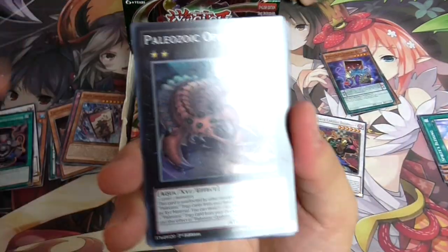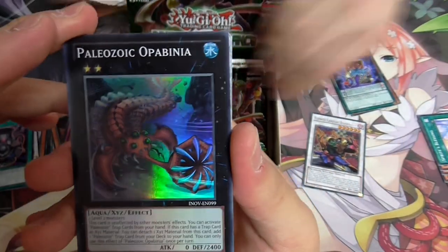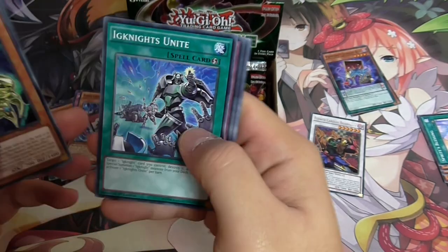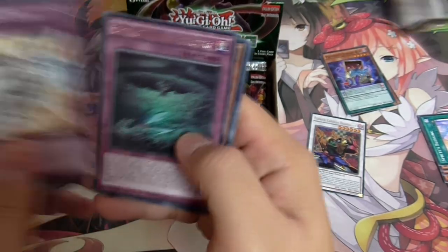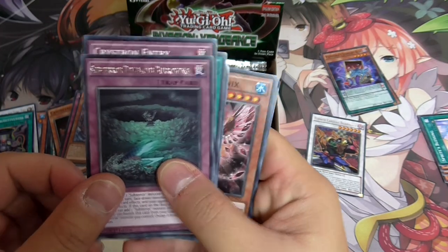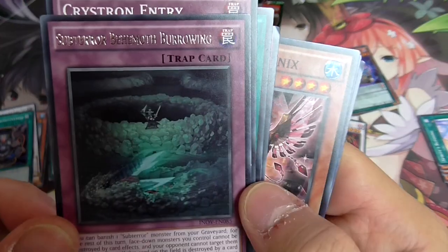Paleozoic support - all the Paleozoic stuff is low rarity. The highest rarity is a Super. Ignite stuff as well. Crystron. Sub-Terror trap card - I need two or three of these for my Sub-Terrors.